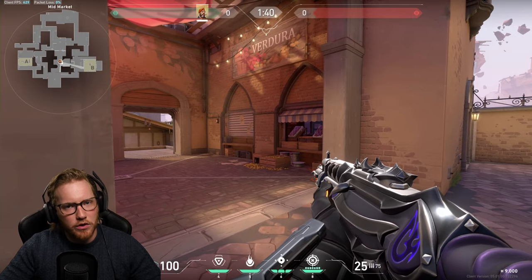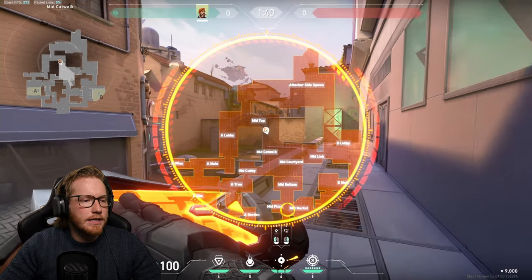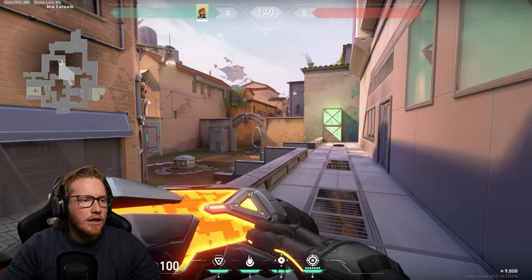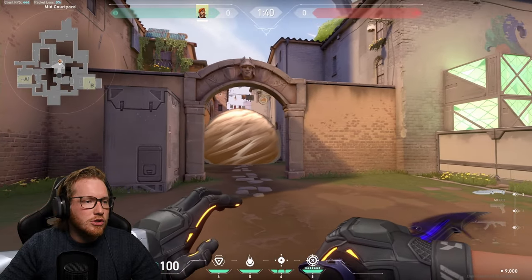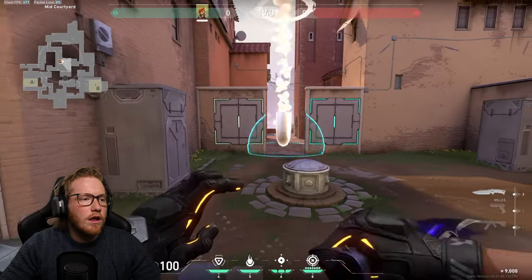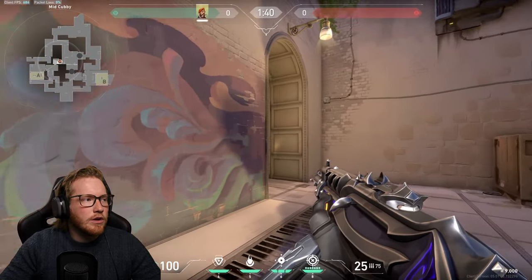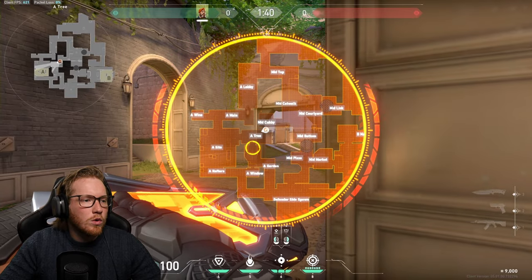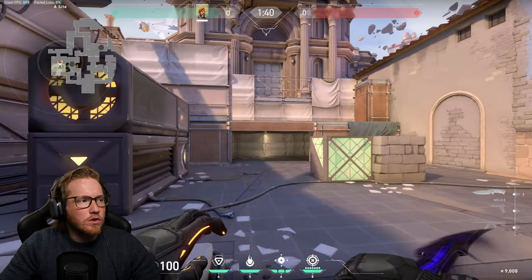If you instead want to go mid to B, pop one right in between mid bottom and mid pizza to completely obstruct any view they have. You also want to do mid link so you can run freely up, just concentrating on anyone who may peek from there. You can also add garden just to make sure you're effectively on site.